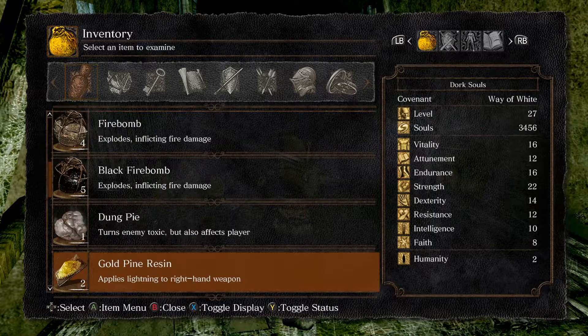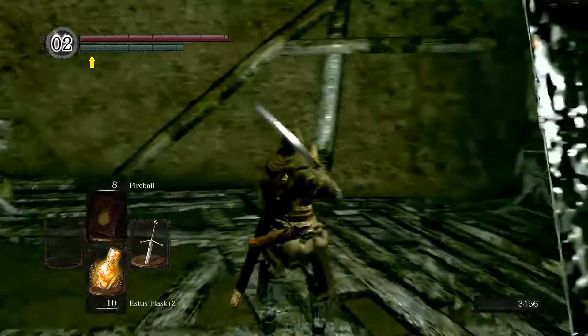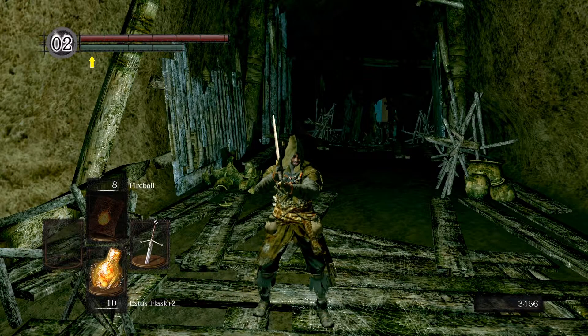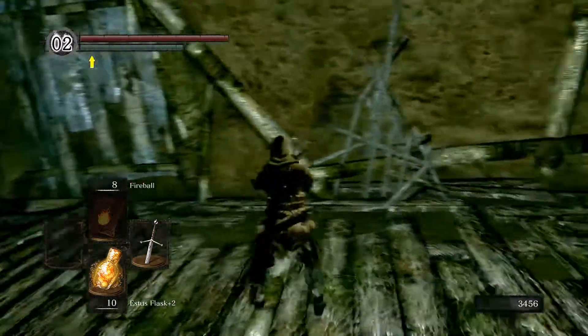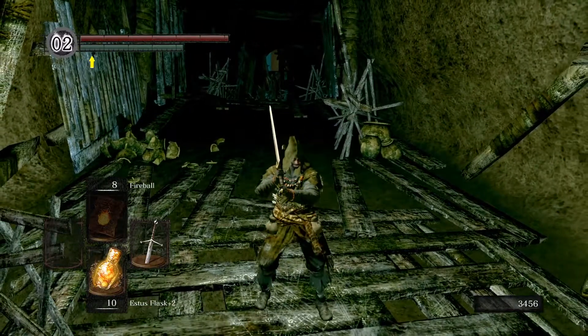Dung pie is a weird item. Obviously it's poop — 'atrocious fecal waste material, throw at enemies to build up toxins, but also builds up your toxicity.' The stench makes it difficult to carry, but turning an enemy toxic inflicts high damage over a period of time. The poison status effect will build up in you or an enemy, and once it hits the maximum of the status bar you're afflicted with that ailment — so you're poisoned. Poison does DoT damage, damage over time.